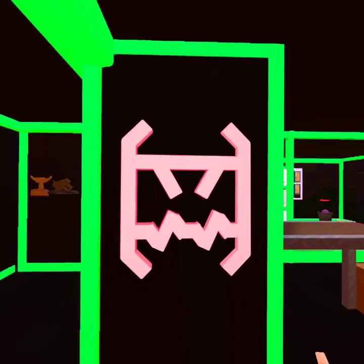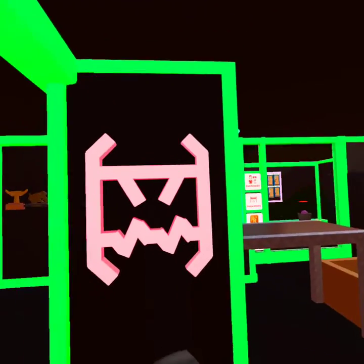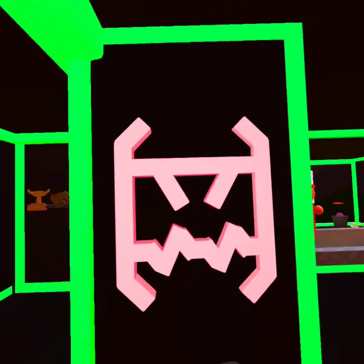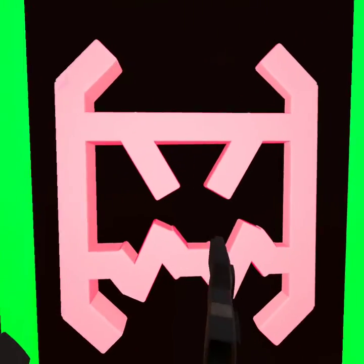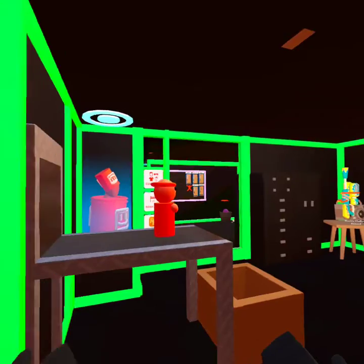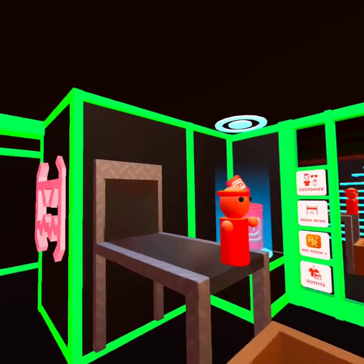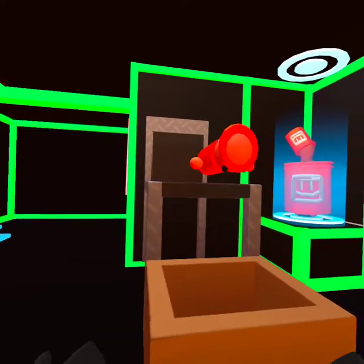Next we have the Jumbotron logo here. What I'm going to do is set up a pad so that if you scan your hand on it, it will take you to Jumbotron. I need to fix that, sorry.